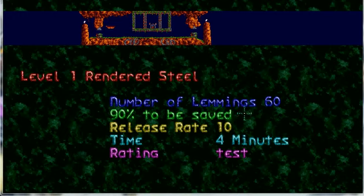As you can see I've given you 60 lemons, there's 90% complete, 90% required to be saved, and the release rate of 10 minutes. Time is 4 minutes and the rating is obviously test because this level has not gone into my pack yet. This will be bonus level number 4.